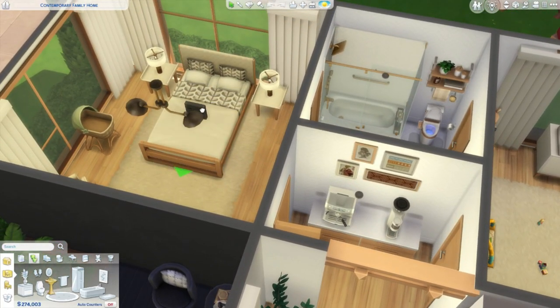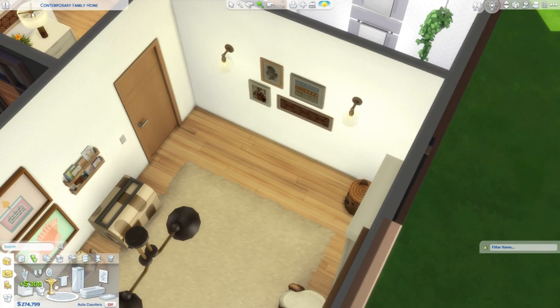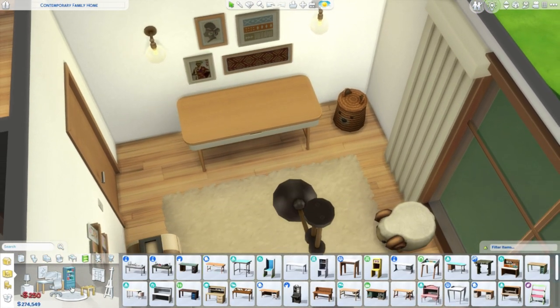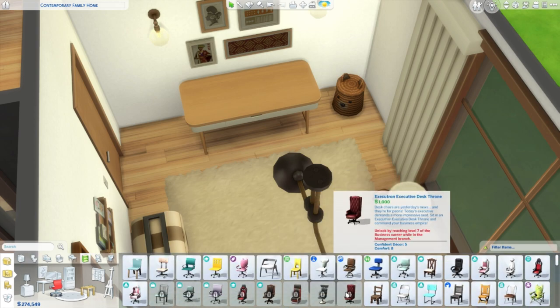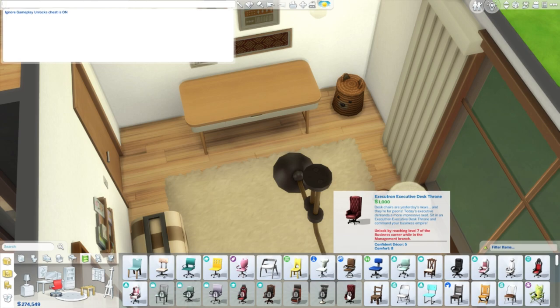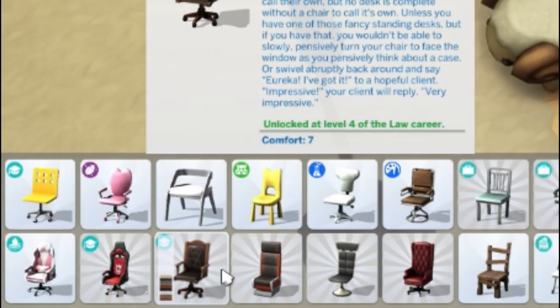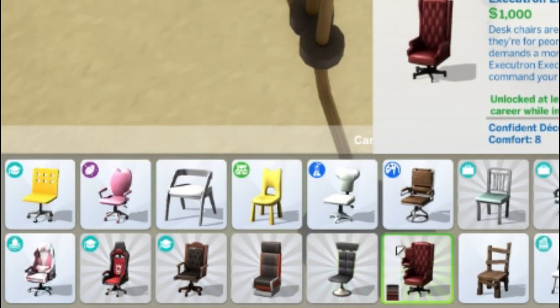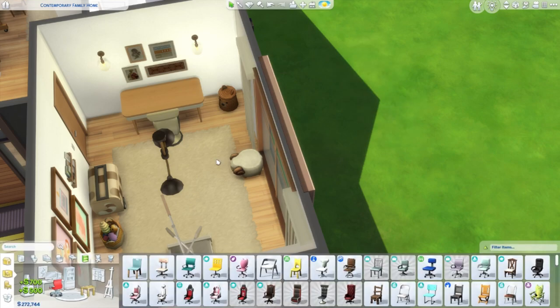Now that we saw how to use move objects, I'm going to show you another cheat to unlock objects. Imagine that I want to build an office — I pick up a table for my computer, put it here, and I want a chair. I found this chair really beautiful, but as you can see I can't select it because it is locked. How do you unlock these items? Press Ctrl+Shift+C and write: bb.ignoregameplayunlockentitlement. If the cheat is right, it will say 'ignore gameplay unlock cheat is on.' Then press Ctrl+Shift+C to close the bar and refresh — all previously locked objects are now unlocked and you can use everything in the catalog.